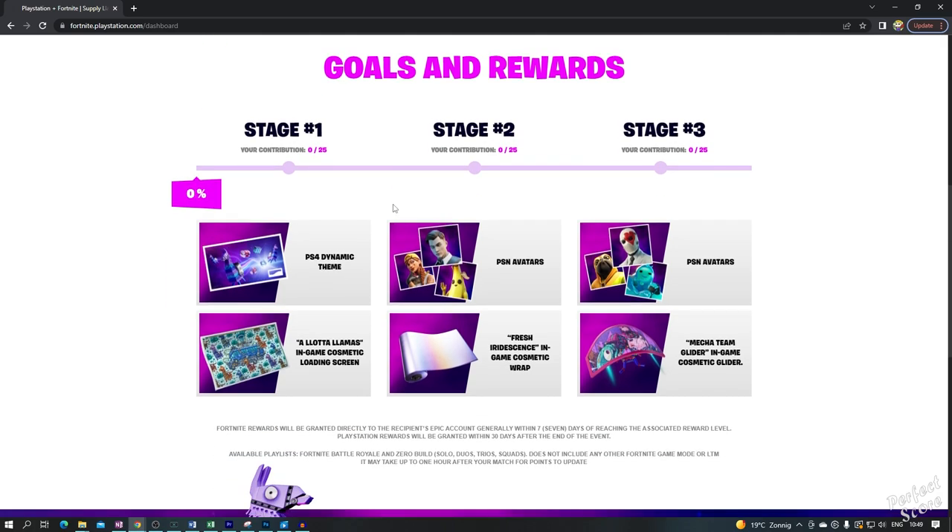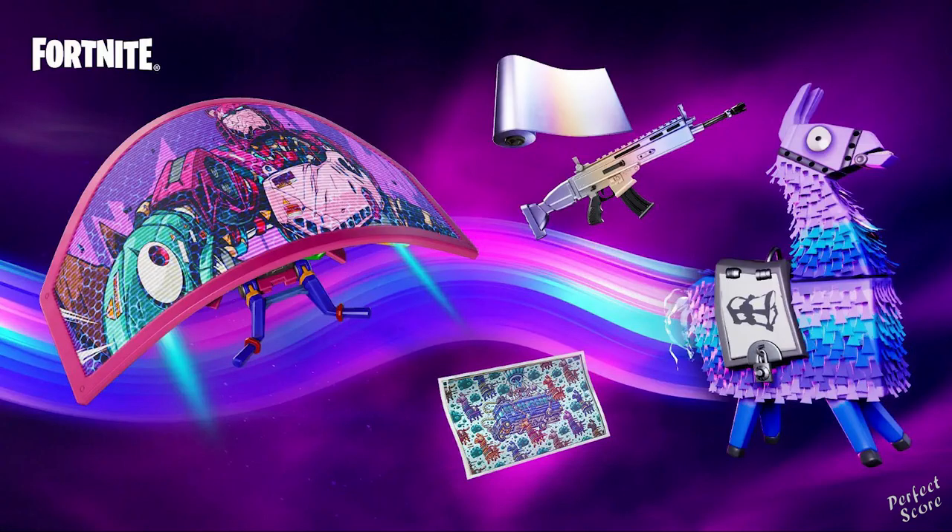I think that this is a pretty cool collaboration. If you don't own a PlayStation, it might still work if you create a PSN account, but don't quote me on that — I can't confirm that. Basically all that you need to do is head over to the website, sign in, jump into a game, survive a lot of storm circles, and you will get some nice free rewards. That sounds easy enough. Thank you so much for watching. Leave a like, subscribe, and use code score in the item shop if you enjoyed the video. I'll see you at the next one.